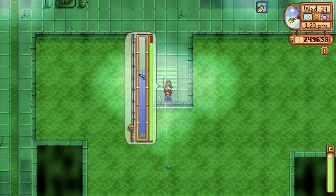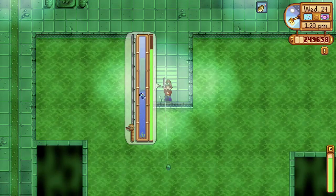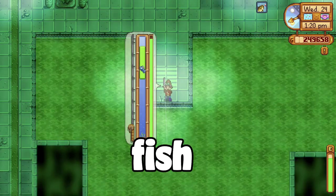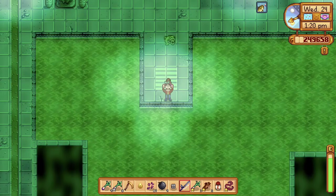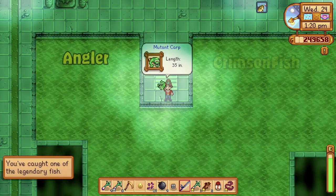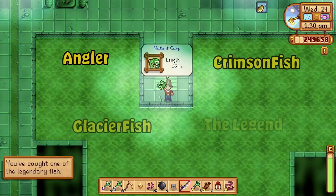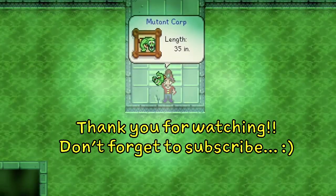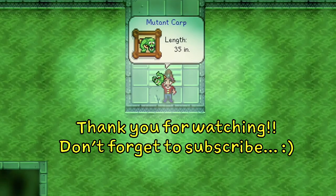Also, the curiosity lure increases your chance of catching rare fish. So, what are the hardest fish to catch? The legendary fish: the Angler, the Crimsonfish, the Glacierfish, the Legend, and the Mutant Carp. How, where, and when to catch them? That will be in another video.